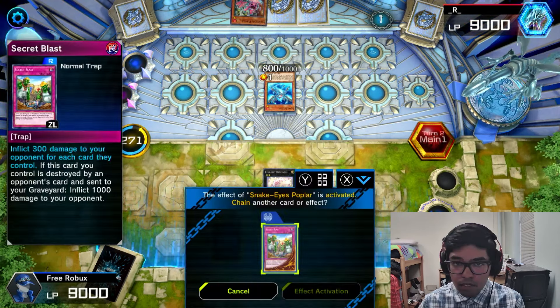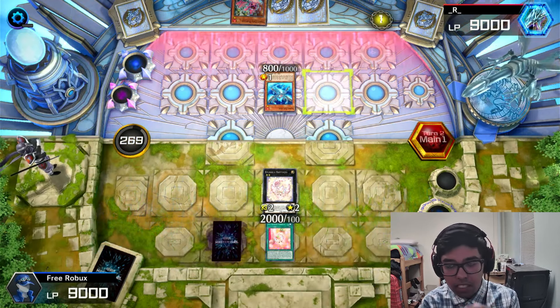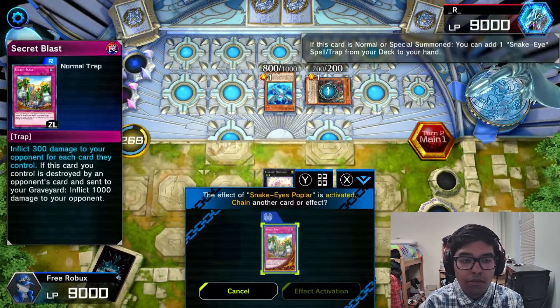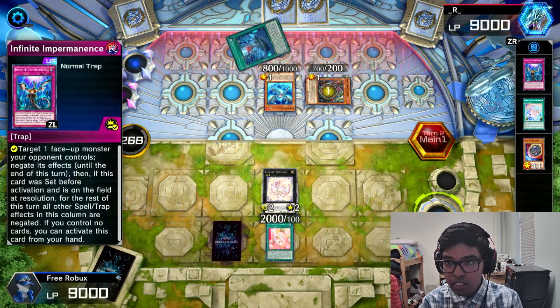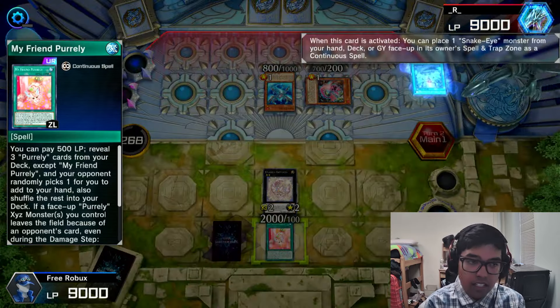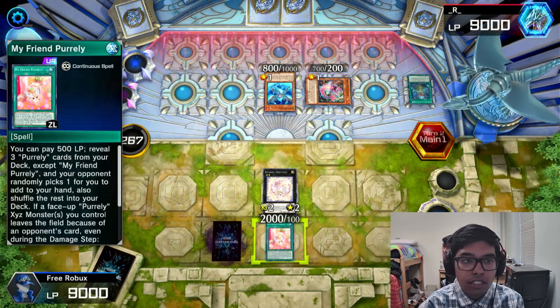I'm just gonna wait. So we just have to wait for them to set the board up and then we can do a Secret Blast on them. That should take a substantial amount off them because if they return just one monster we'll get My Friend Purrely back. We get two quick plays and we can negate effects next turn. That should be fine as long as we get a Purrely in hand — we can search one anyways.